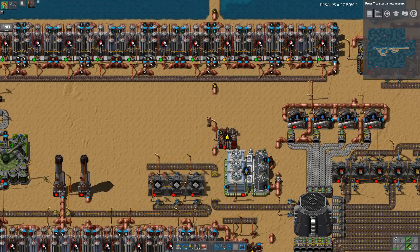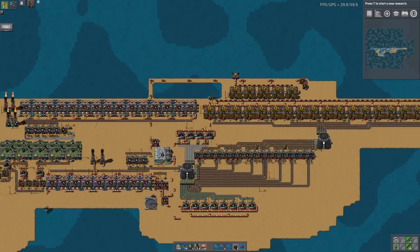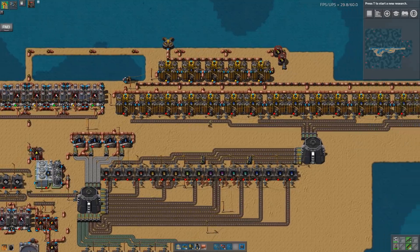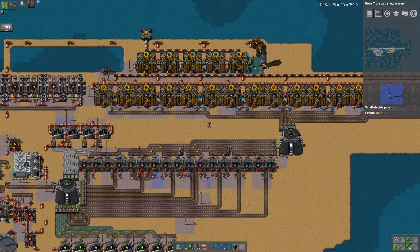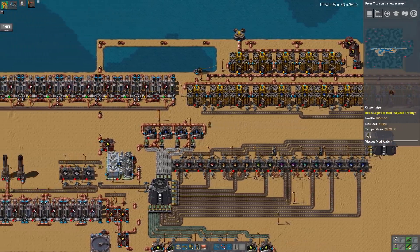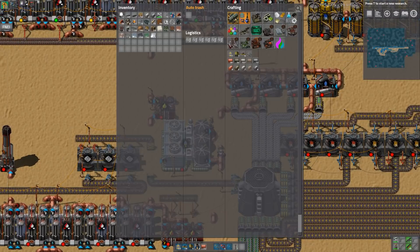There we go. And then an overflow, and one of those. Can I just zoop? I love that. So now if that petro-chem tank gets sufficiently full, it'll just spit it out. So you will now create what I need. How fast do you do? One to one.